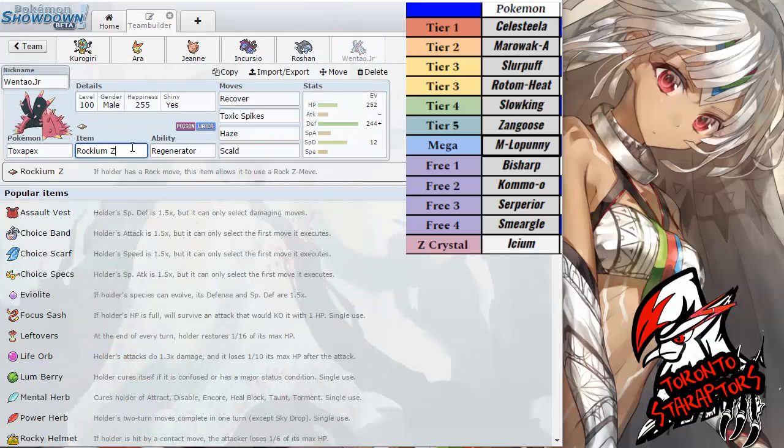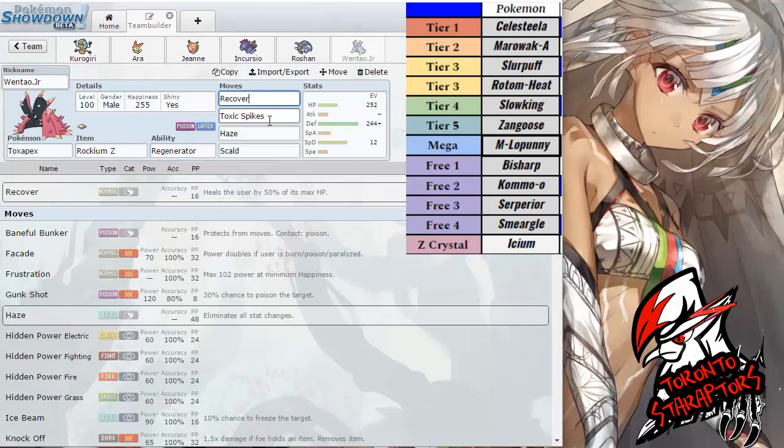Finally, we do have Windhall Jr. Toxapex packing the Rockium Z and the Ability Regenerator. The movesets are Recover, Toxic Spikes, Haze, and Scald — a very standard set. Toxic Spikes obviously — I want to take advantage of his lack of Hazard Control. However, looking at his roster, his mons are either not grounded or Steel types, so T-Spikes are actually not very good against him. But I need to bring it in case he doesn't bring Hazard Control, specifically for that potential Sub Alolan Marowak or Sub Serperior. I was really debating whether to have Toxic or Toxic Spikes on this slot.